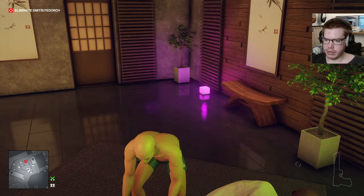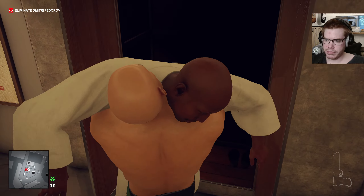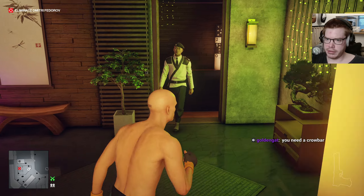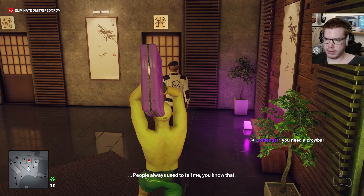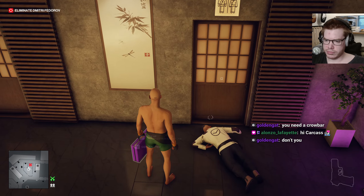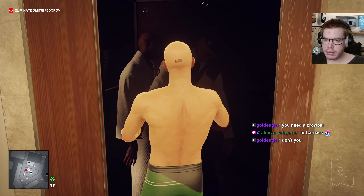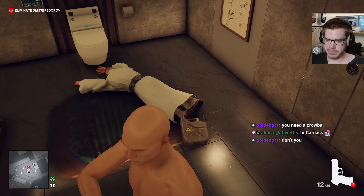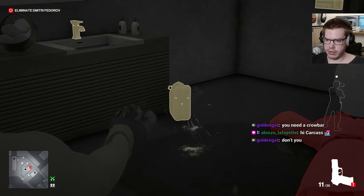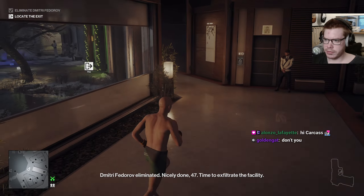So I'm gonna KO this guy. And then we get the pistol from the guard. Hey Alonso, you need a crowbar? I don't think so now, I just needed a pistol, cause we have the oil canister to make the spark with. Should do. Nicely done. Time to exfiltrate the facility.